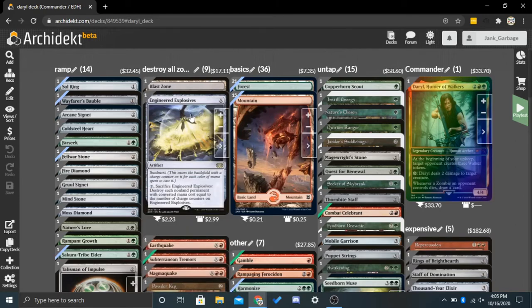For example, Engineered Explosives is X for an artifact with Sunburst — it enters the battlefield with a charge counter on it for each color of mana you spent to cast it. If you spend zero mana to cast it, it enters with no charge counters. Sacrifice Engineered Explosives: destroy each non-land permanent with converted mana cost equal to the number of charge counters on it. So for two mana, you can kill every single walker token, which will allow you to use Daryl to kill other things. You can also kill other zero CMC things like tokens incidentally.